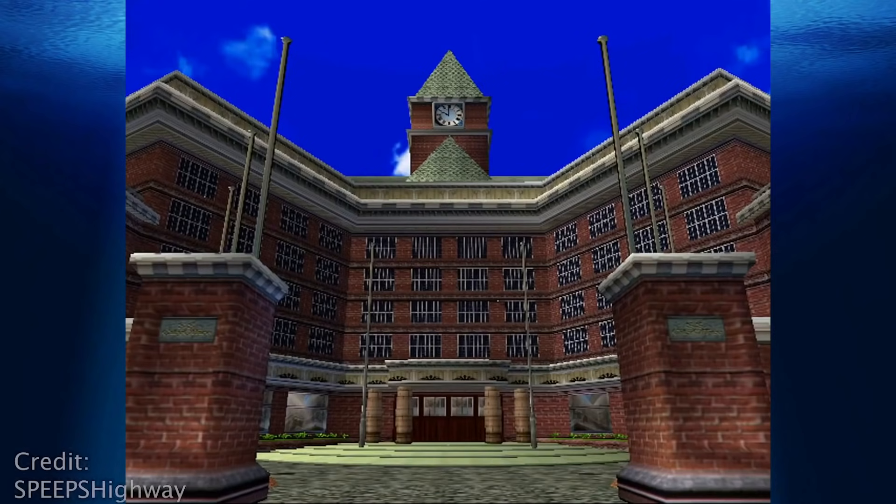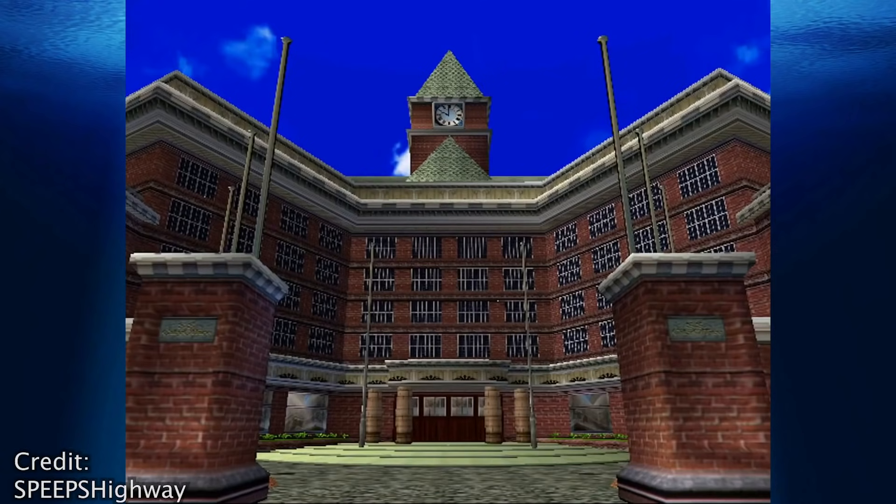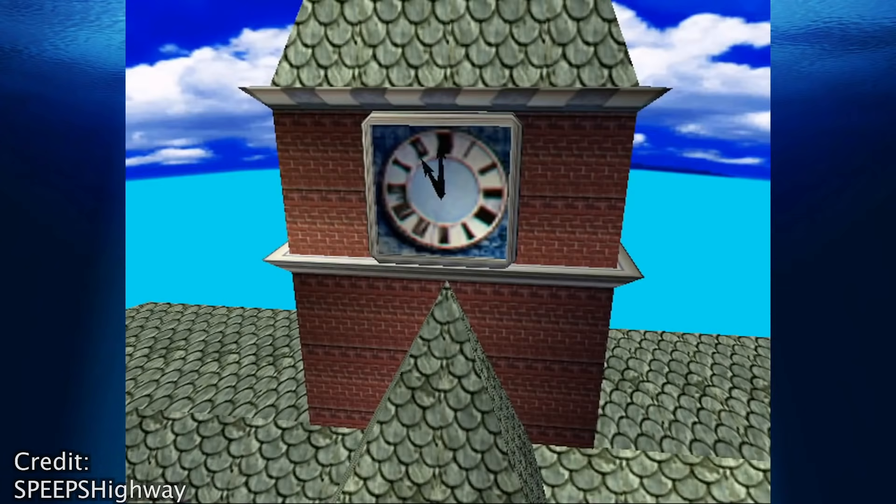City Hall Clock: Interestingly, most of the clocks that can be seen in the game are static images, except for one clock on the City Hall. It starts at 10am and actually moves once per minute. Unfortunately though, the time resets when you leave the map.